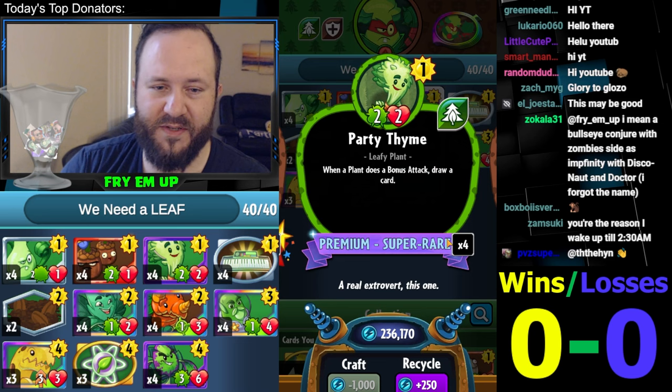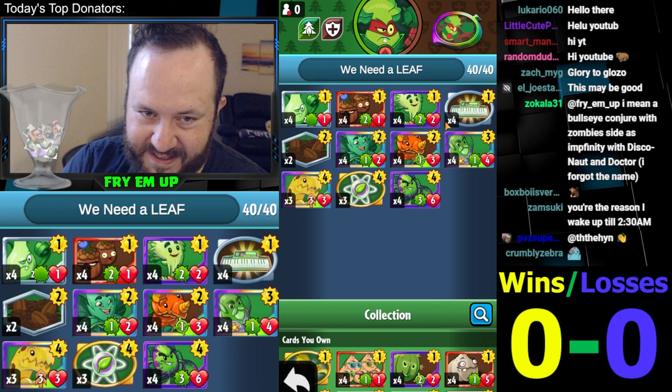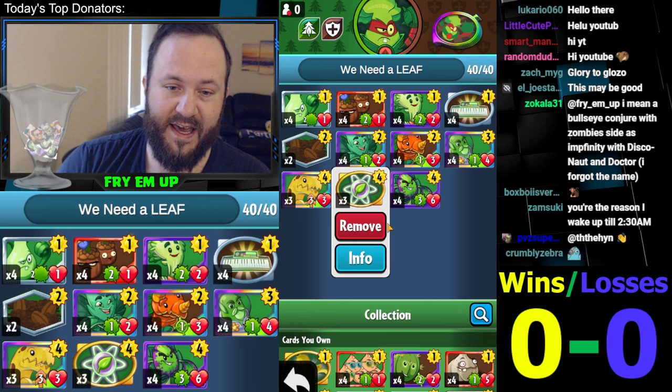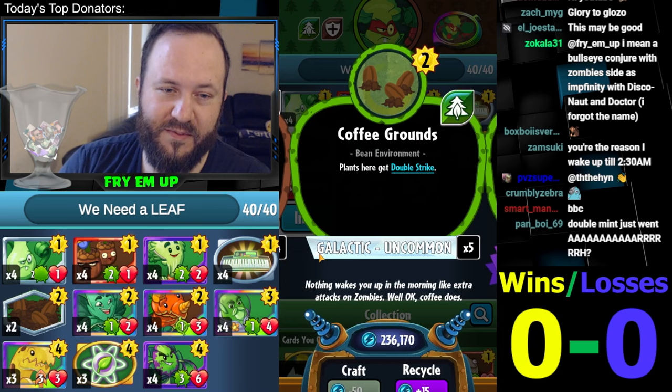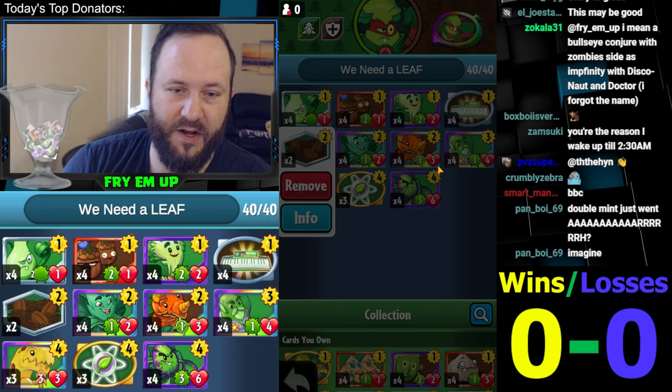Party Time has a whole bunch of ways of doing bonus attacks in the stack. I'd love a deck where Party Time is actually consistently good. Between all the bonus attacks we're running with Bananasaurus Rex and the Plant Food, and the fact it's a Leafy card, so it can always be used as a bottom card above the rest of your cards in the deck and for Savage Spinach — so hopefully that'll justify Party Time. Also running Coffee Grounds.